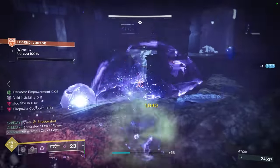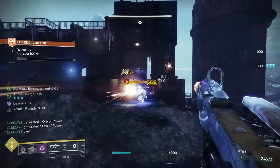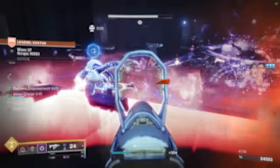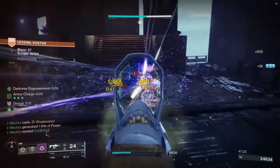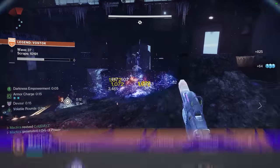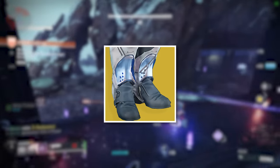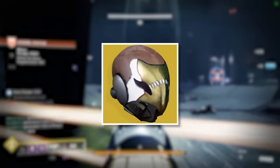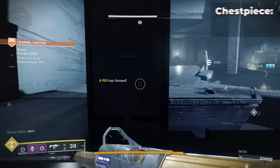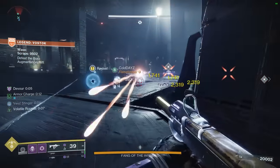Having a strong build is everything when it comes to being successful in your Onslaught runs. It's also worth noting that you can switch your build right before a boss phase thanks to the rally flag before it — going from an Orpheus Rig tether hunter, which is perfect for the wave defense portion of Onslaught, over to a Celestial Nighthawk Golden Gun that is better suited to nuke the boss. Bonus points if you slap on a chest piece with triple reserves mods for your heavy weapon to get extra ammo when rallying, after which you can swap back to your other chest armor.